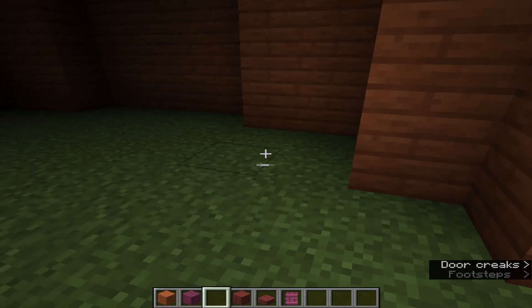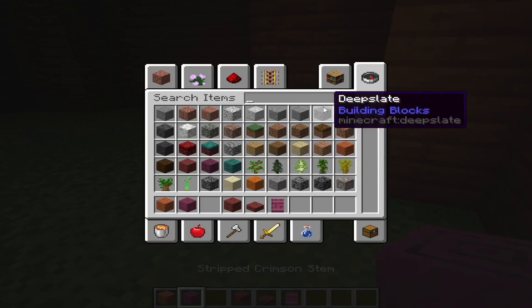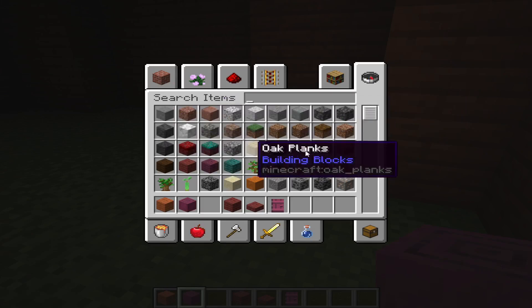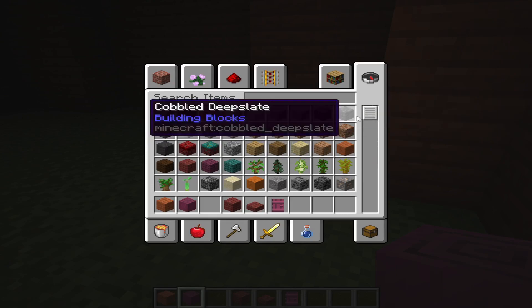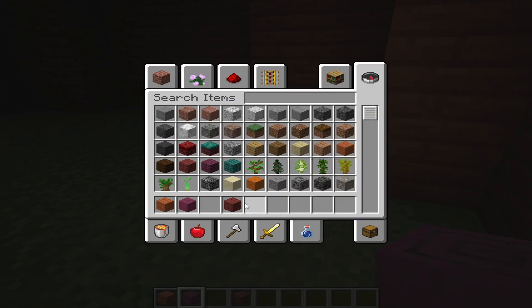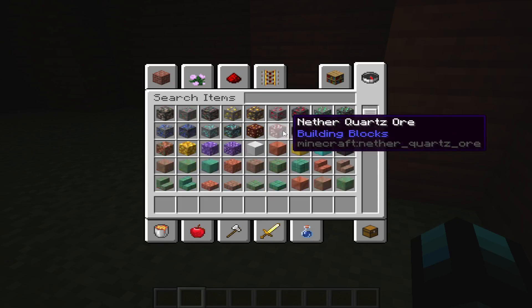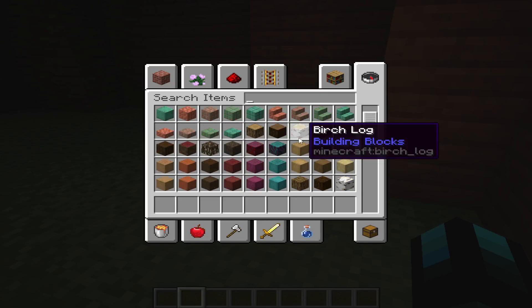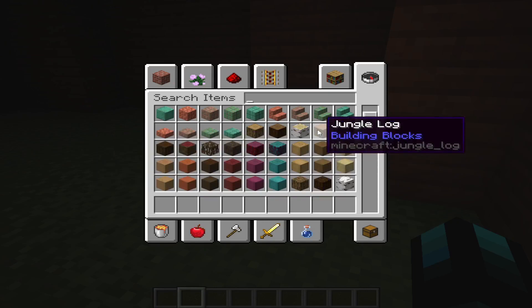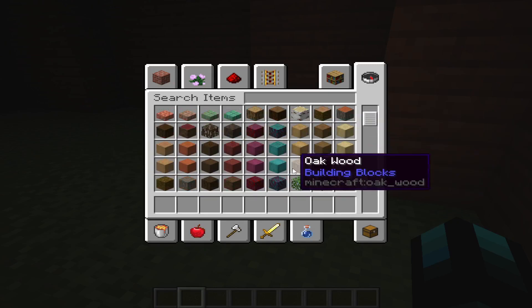Interior-wise, let's add an extra detail, which means using more than three blocks maybe. Let's clean up the inventory and go with a gradient — it's going to be a cool gradient, I'll tell you that right now.